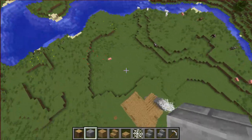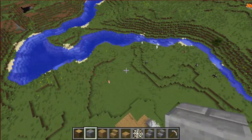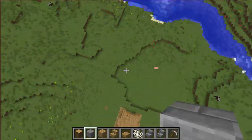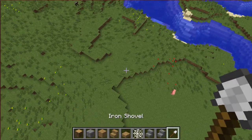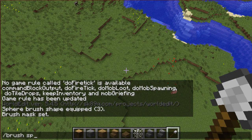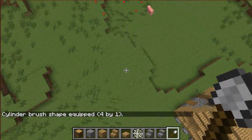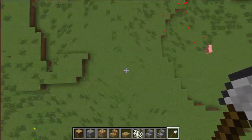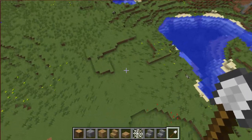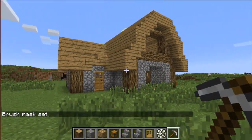Now I'll add a barn. I was going to add it there but that's a little too close to the river, so I'll add it right around here. Let me get out the brush — I need to type it in again: slash brush cylinder grass 4. I'll just make a little bit more room in the terrain, and then the barn will go right here. I'll make that now.